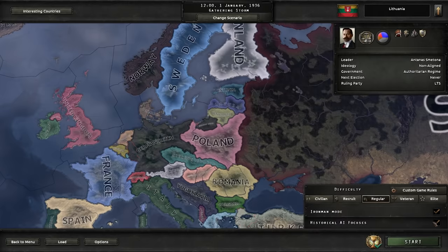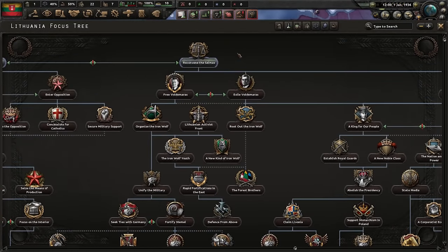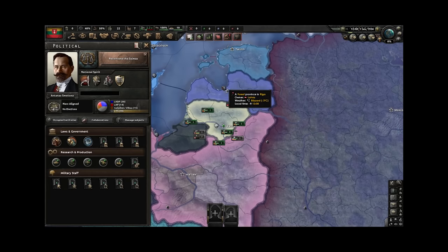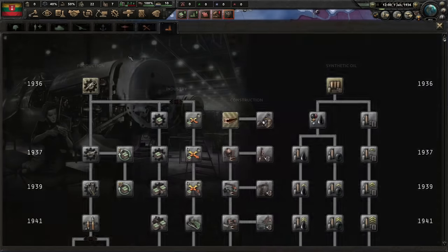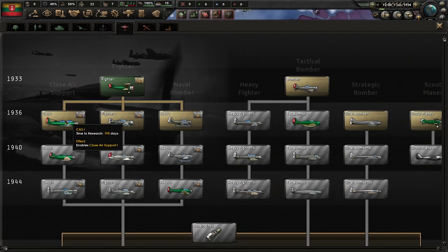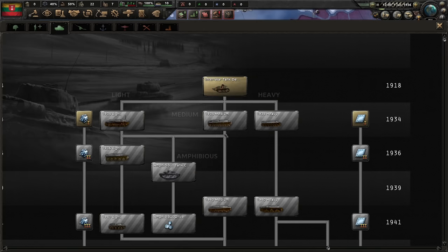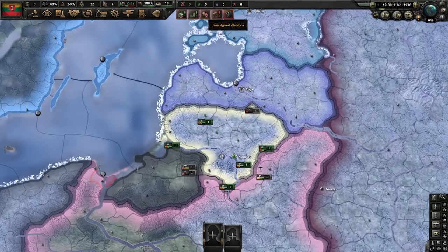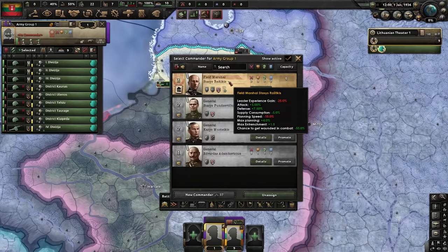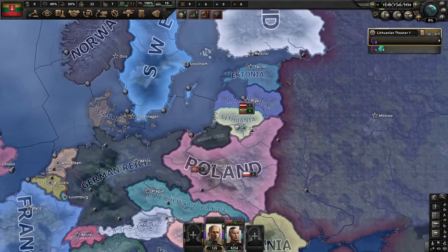Of course, Iron Man mode on with historical AI focuses on. The Lithuanian focus tree is ridiculously overpowered. Let's get right into building that power base by reconvening the Seimas. Let's get ourselves a king. For research, I'm going with the basics — just the usual opener of engineering and production.